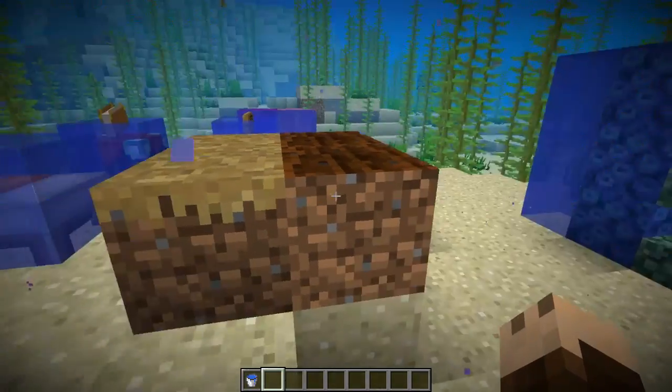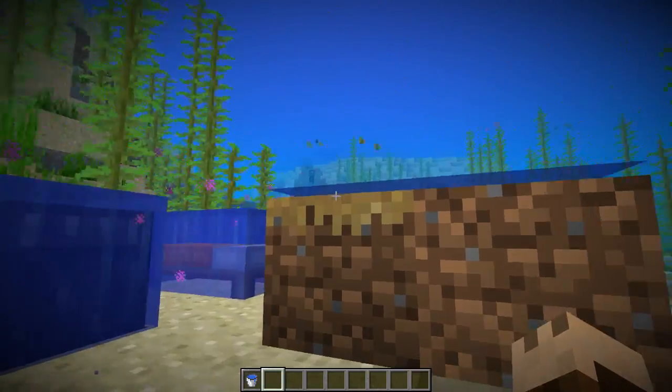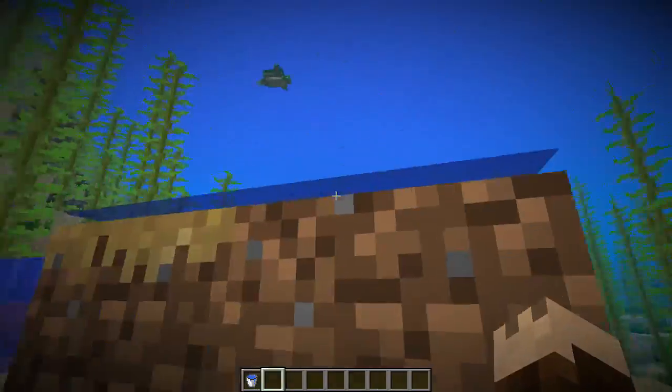Some other blocks that are added are the path blocks and the farmland. There is one pixel missing on them, as you can see here.